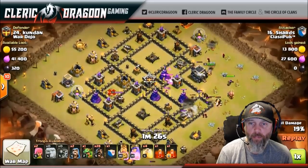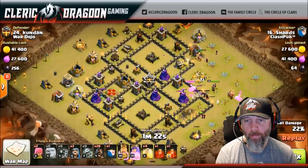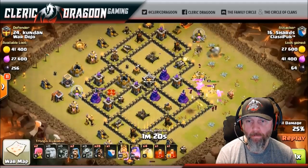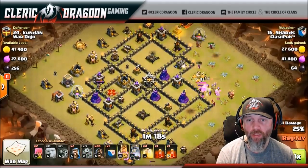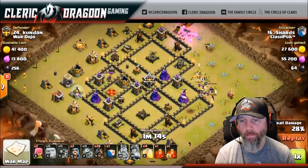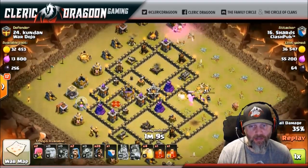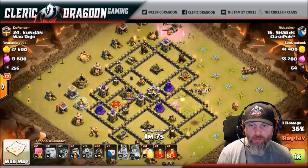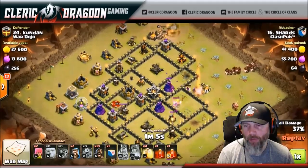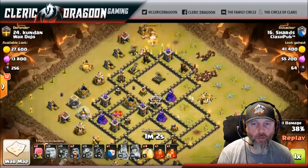There he goes - triggered it. He's going to deal with the CC. Watch the Queen right here. He's going to hit his King's ability here - Queen's already been phased, took out the CC. That's what I'm talking about. So this attack can obviously work against the CC, but it's definitely more favorable with a lava hound CC. It all comes down to your plan, guys, to be honest. If you're a good planner, it's going to be good.